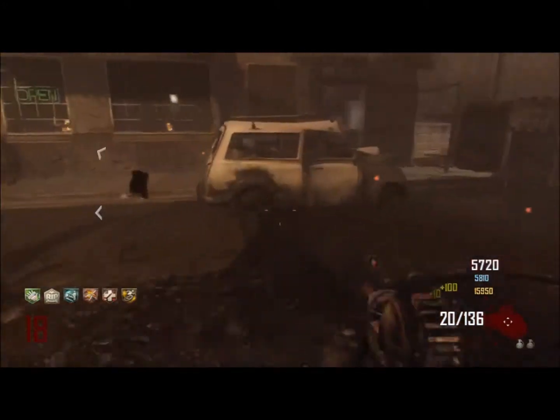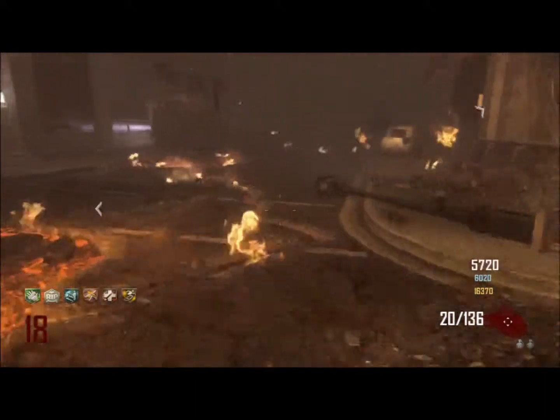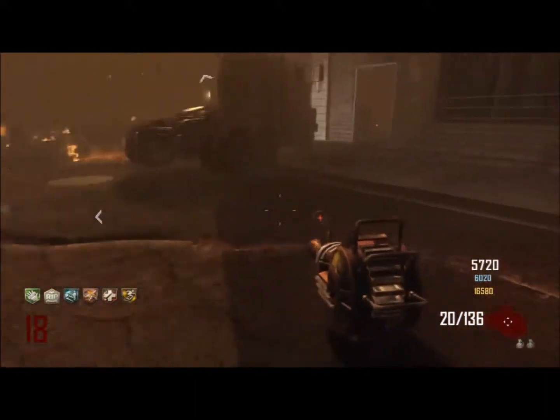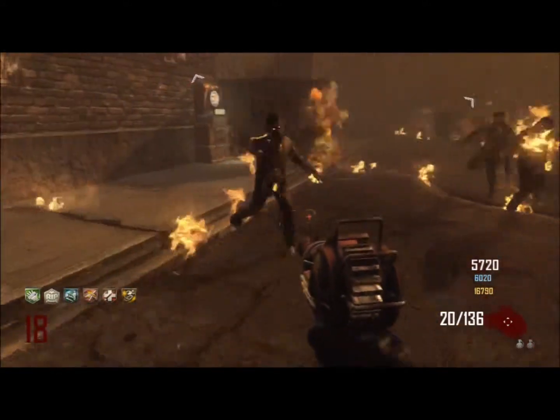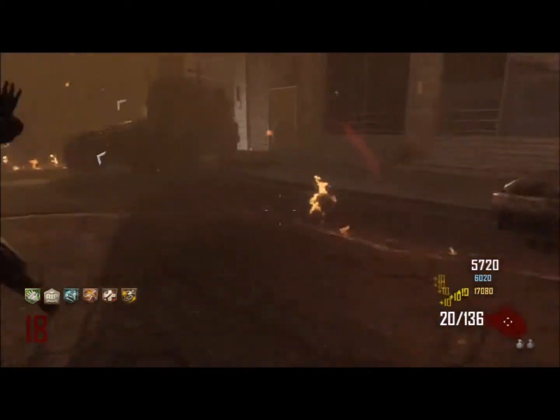That's basically how Tombstone works. But I wanted to see if I could get Mustang and Sally as my 3rd gun — but no, I couldn't. Because I Pack-a-Punched, then I picked up my Tombstone, but it takes away all your guns that you had. It gave me back my Galil and my Ray Gun. I lost Mustang and Sally, wasted 5,000 points, but you know, curiosity.